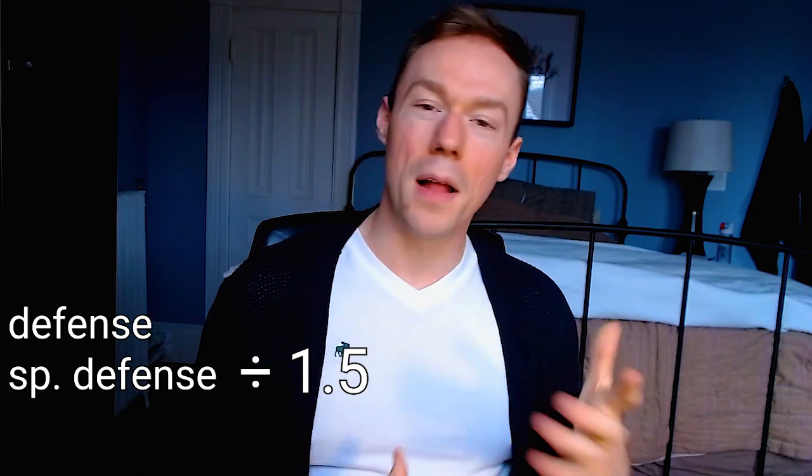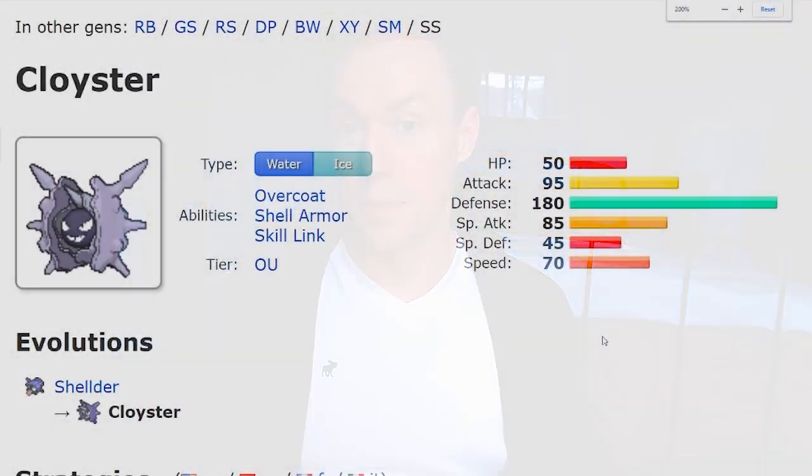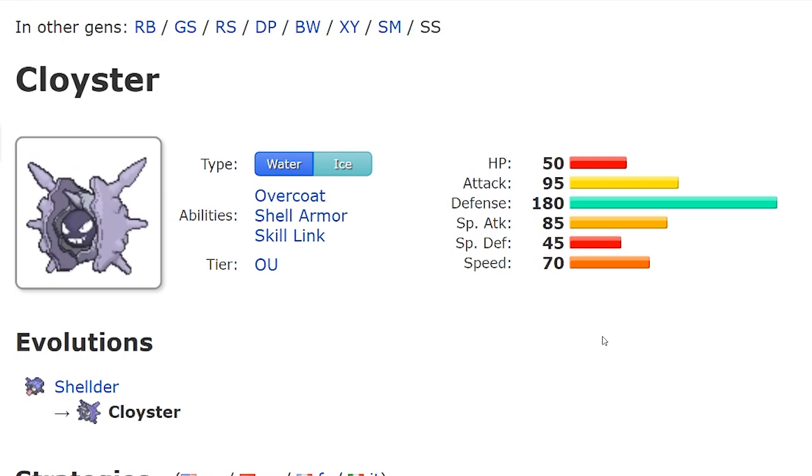The caveat, of course, is that Shell Smash also lowers the Pokémon's defense and special defense by one stage, making them a little bit frail. But this pairs well with Cloyster's naturally amazing physical bulk, well enough that he can usually live at least one physical hit.